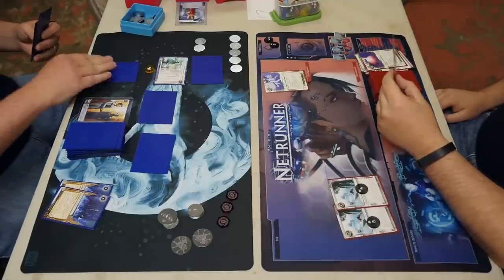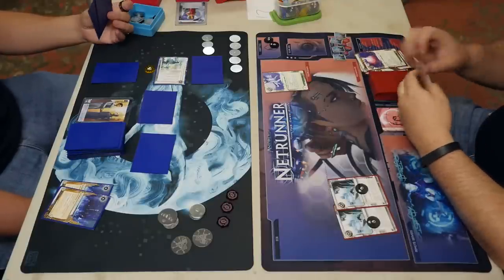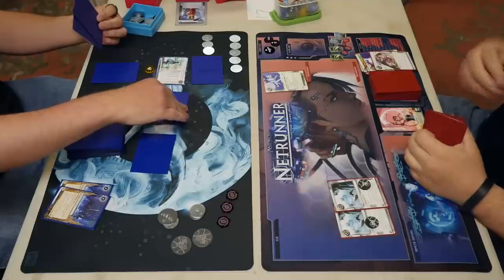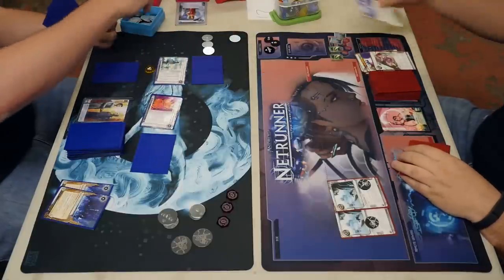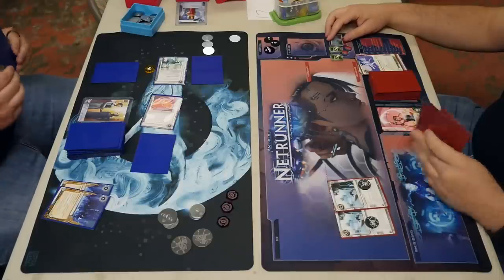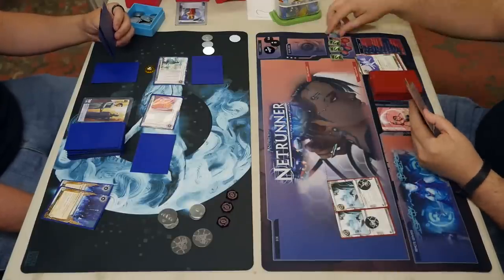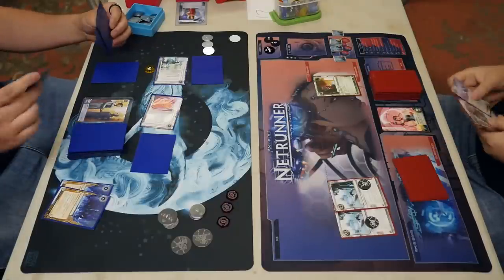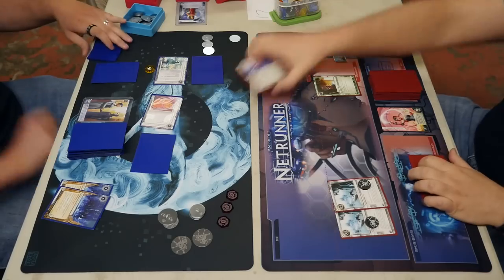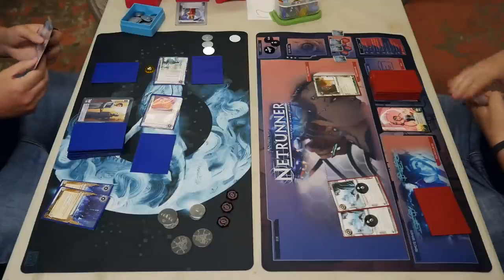HB here has been installing SanSan, which is amazing — not only does it get the corp a credit for installing something, but it's making the runner spend five to trash it, keeping pressure off R&D and HQ. HB doesn't really care if the SanSan gets trashed because they've got three Biotics. You cannot run unrezzed ice against an HB with money if you have a program on the table and no Sharpshooter.